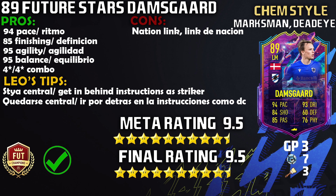You know why strength isn't a con? Because of that 95 balance — that just negates the strength. And with the Marksman it goes up to 80 anyway, and you definitely do feel that. If there was a con, probably the nation link, but aside from that, fantastic card. That's why I give it a 9.5 out of 10 for meta and a 9.5 out of 10 for final rating. You might think I'm exaggerating, but you saw what he did in Division 2 — three rage quits, which is rare here at Elite Foot FC. He got that mythical rage-quit hat-trick. Leo's tips: play him as striker, stay safe, stay central, get in behind — that's the best instruction set. He can also play at CAM if you want.